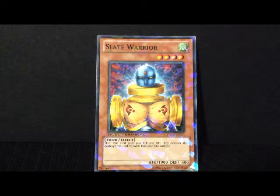With the 500 attack it gains once flipped, that's 2400 attack for a level 4 monster — no sacrifices, no nothing. All you have to do is flip it.